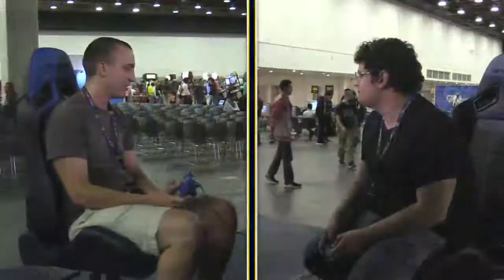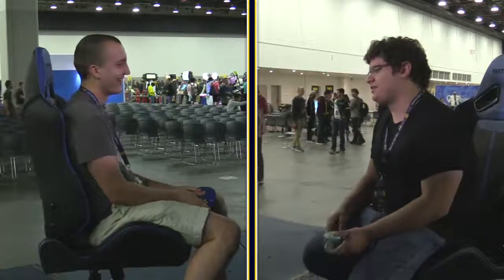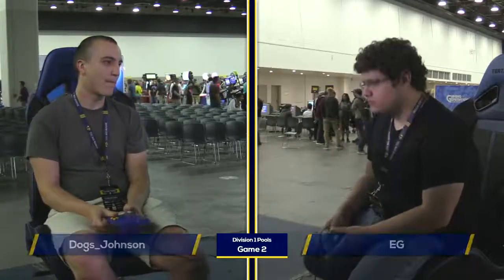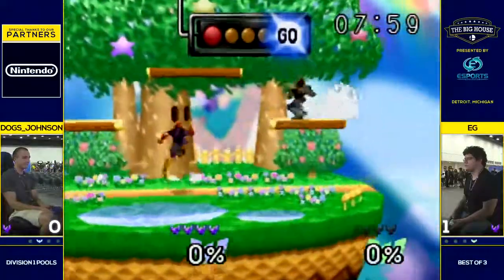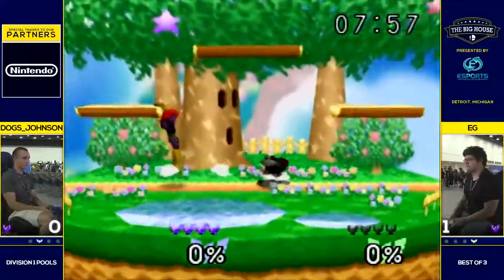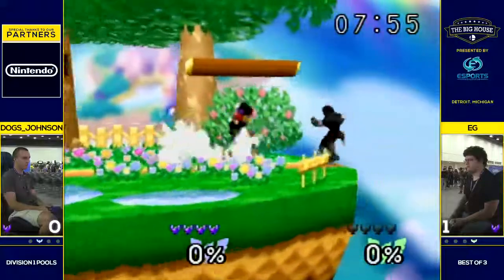Who was the one that SD'd right away in the beginning? EG. He took a stock and then SD'd at zero or something. EG probably wins with more closely to a three-stock if he hadn't SD'd. So definitely a good showing from him. We'll see who can make adjustments here or who can just stay on top.